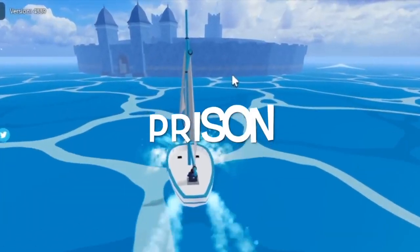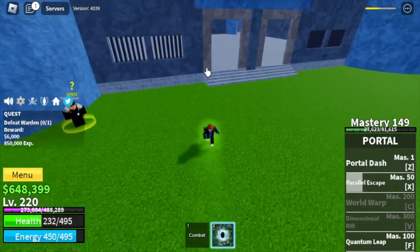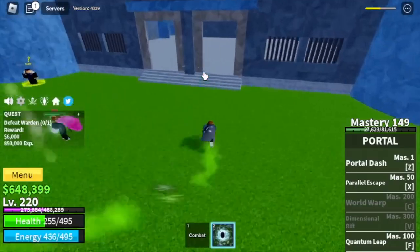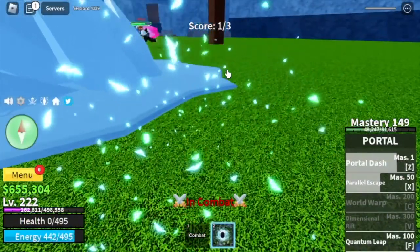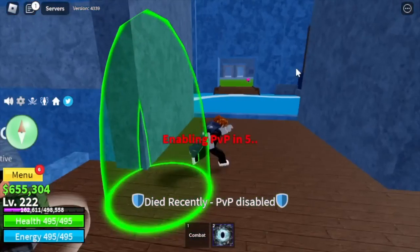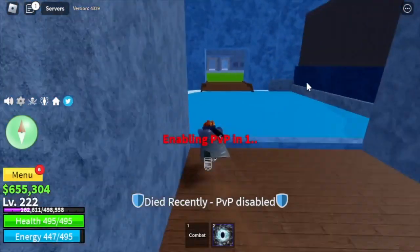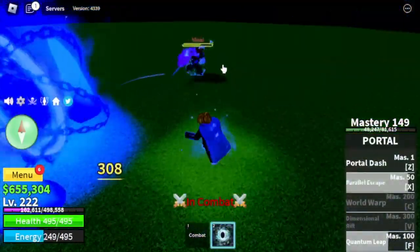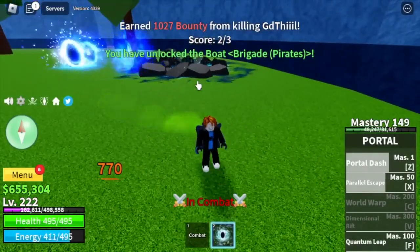Next stop is the Prison. When I reached the Prison, someone was already killing the Warden — that is our target. I decided to help him, but instead he tried to attack me and killed me. I tried to fight back, because using Portal Fruit in PvP you're like a ninja. Someone will tell you that you're a runner, but let's try it.